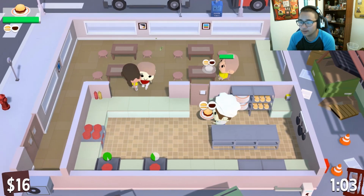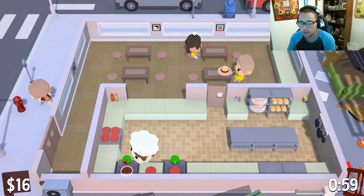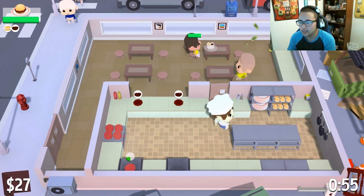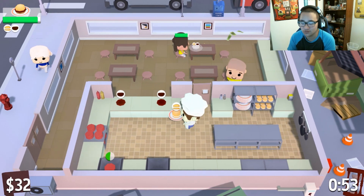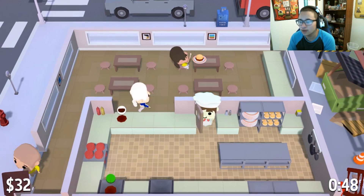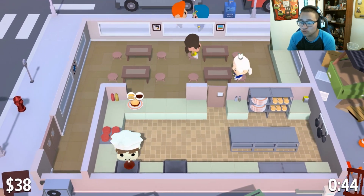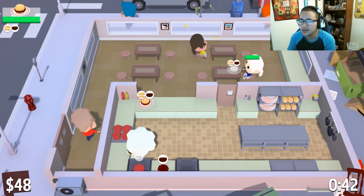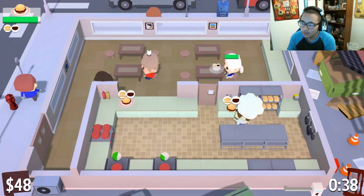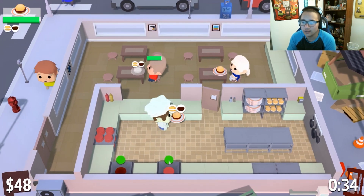The nice thing about the first level — obviously there's no lettuce or tomato yet, no other foods, it's just plain old burgers. So we're gonna get some burgers cooking and get a plate. The nice thing about this game, which is different than Overcooked, is you can actually grab everything without having to put it down. You can pick the bun up and then click the plate and it clicks right away. That's different than Overcooked, and it is a different game — I should not necessarily be comparing it.